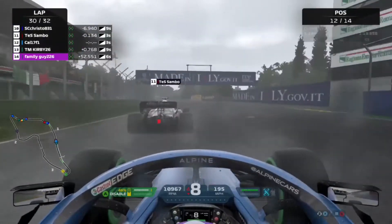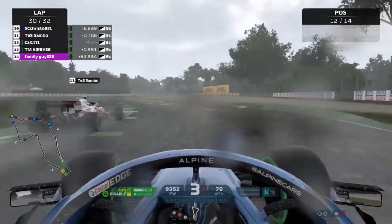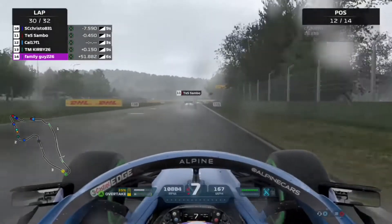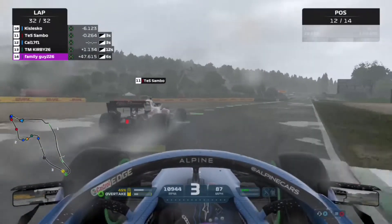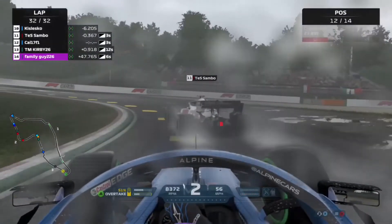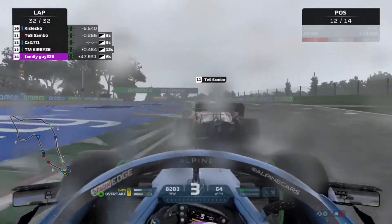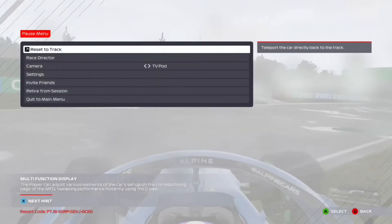On the very next lap we catch the Alfa and Haas car and are in their slipstream. We go side by side into Tamburel but they brake a bit later — they go deeper but we make a mistake with some oversteer — and the chance to overtake is gone. On the last lap we try once more up the inside but back out to avoid a collision, and then desperately looking for another chance we spin and go into the wall.